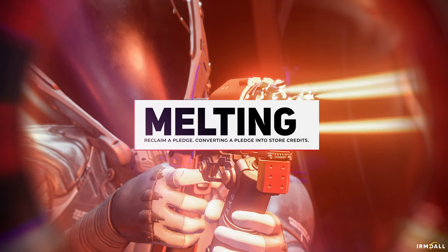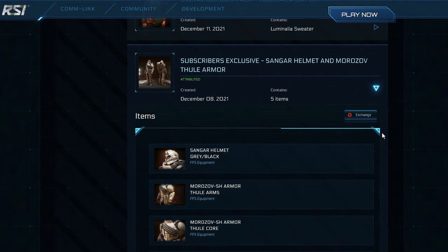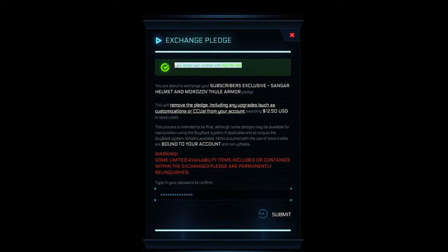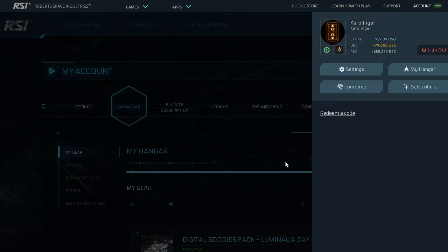Melting down is the conversion of a package or item into store credits, whereby the item moves from our hangar into the so-called buyback, and we can then no longer use this item. When melting down, we also get the value in store credits that the item has, calculated without the taxes paid at the time of purchase. However, if we melt down a ship or package that has already been upgraded, we always receive only the basic item without any upgrades applied in the buyback. The value of the upgrades, on the other hand, is returned in full as store credits.